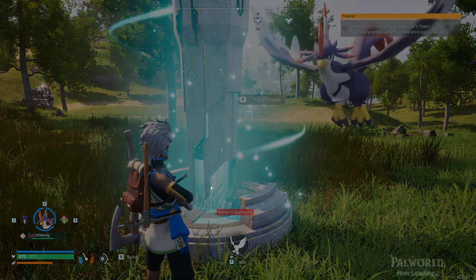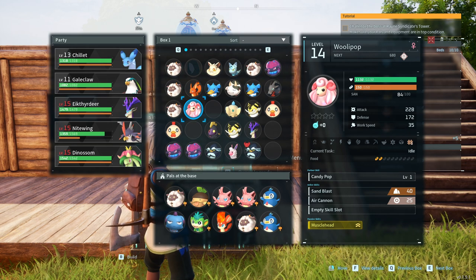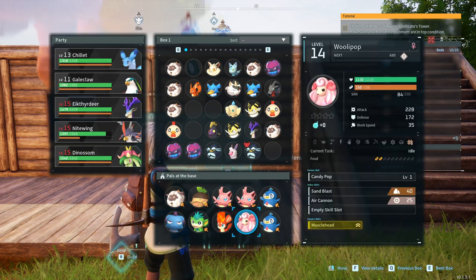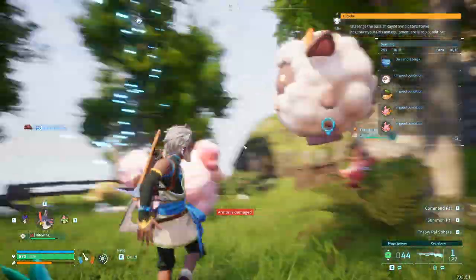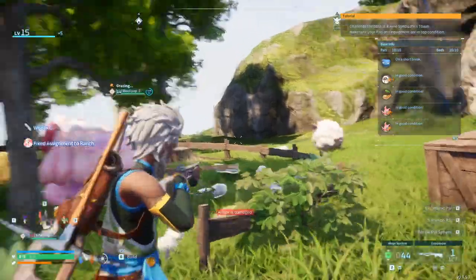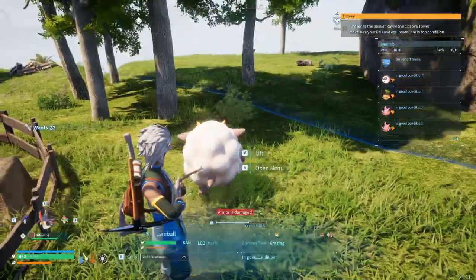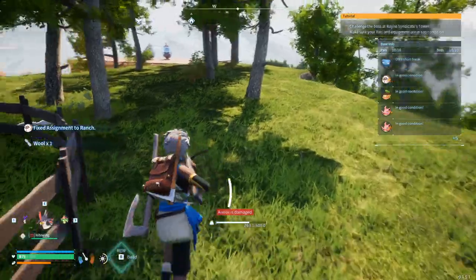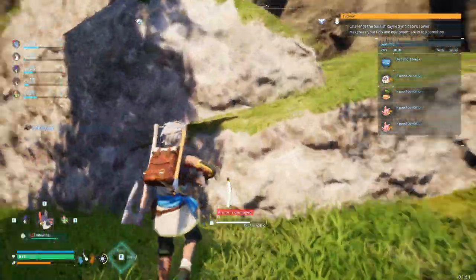Let's go back to our main base and swap one of those guys out. There we go — go grazing. Look at all this wool we got, we're gonna need it, trust me. Where are you going? Go in there and graze. I need wool — you guys are gonna provide me with wool.